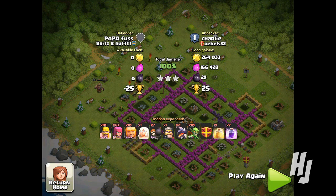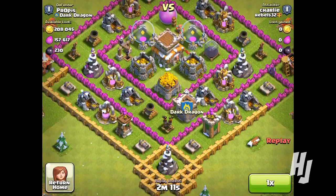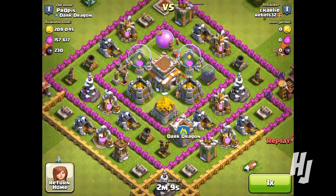That was pretty much it for that raid. I managed to get 260,000 gold, 166,000 elixir, 29 dark elixir, and 25 trophies, which is always good. I try to get as many trophies as I can while farming, but that doesn't mean you should neglect trophies — you want to keep your trophy count up.